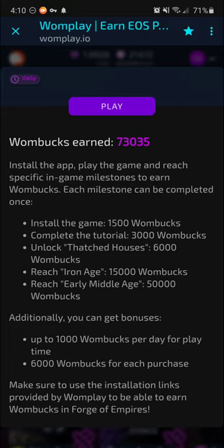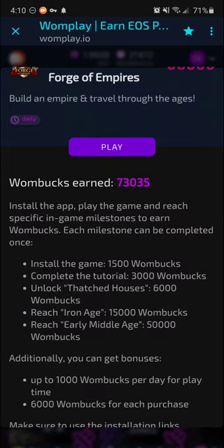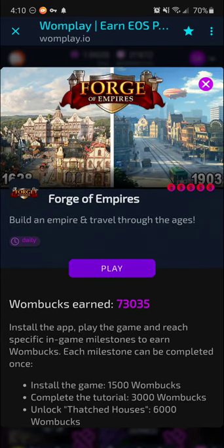You also get 6,000 Wombux per purchase. So if you spend any actual money or Google Play credit — if you have the Google Opinion Rewards app, like I recommend — you can basically trade in your Google Play credit for Wombux, or in a way trading them in for crypto.